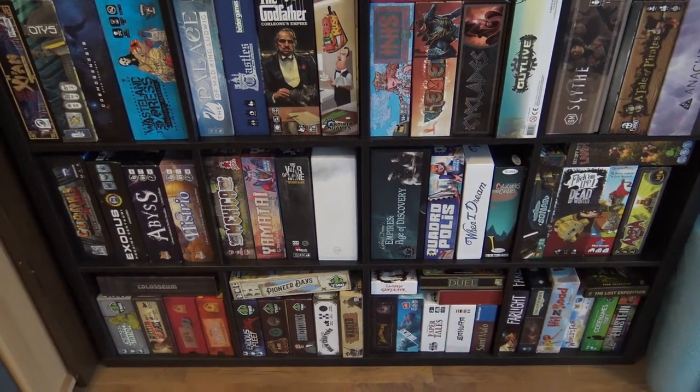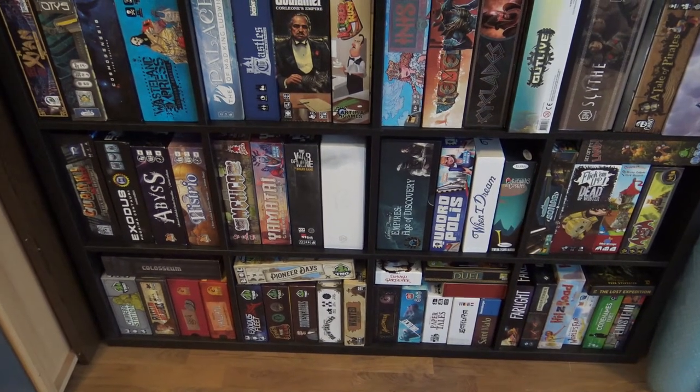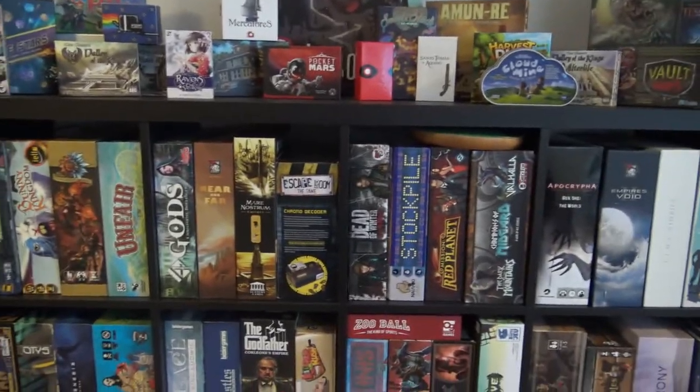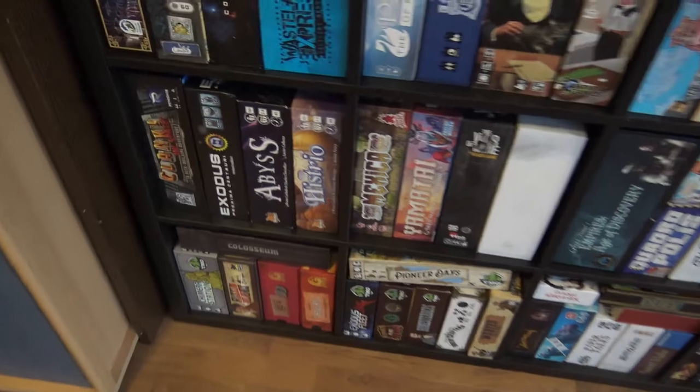Nothing really changed except one game came in. So anyway, let's start. We left off from here — we went through all of what was on top and the first two rows. So there are our last two rows. Let's start from here with what we have.